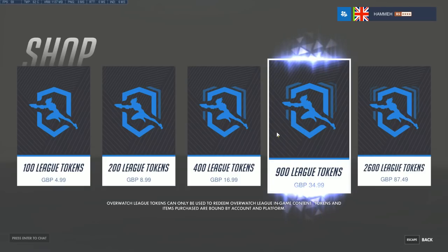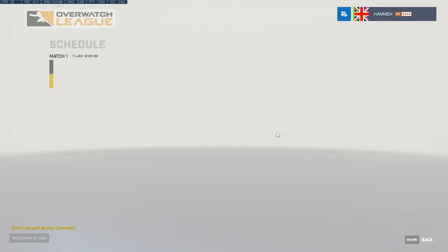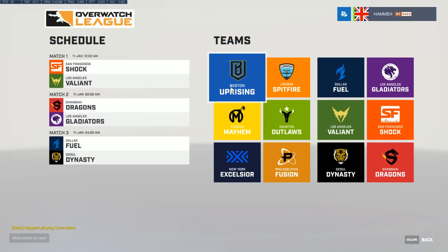What I do want is all the D.Va skins. Twelve D.Va skins would be 1,200 tokens, setting me back around £35 — roughly the price of a game. I'll ponder that. The skins are priced up a little bit for a reason: this money is partially going to the teams, so let's have a look through everything we've got.